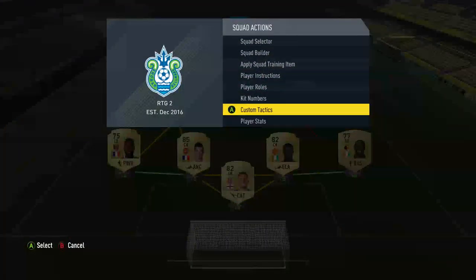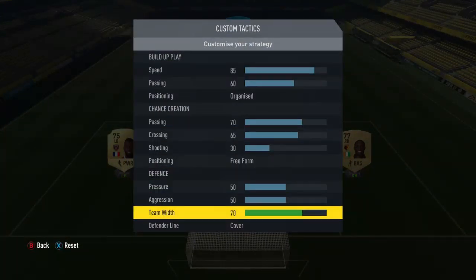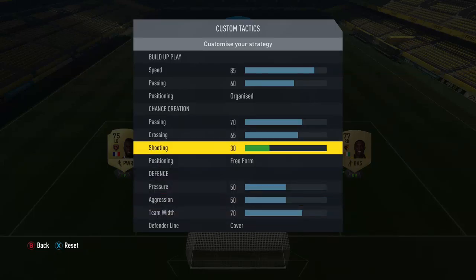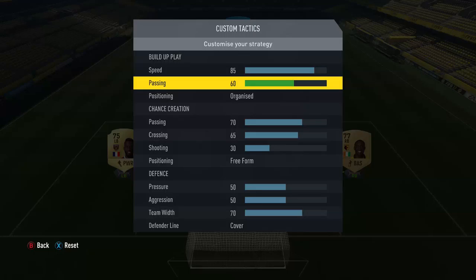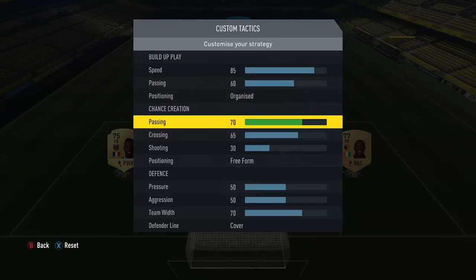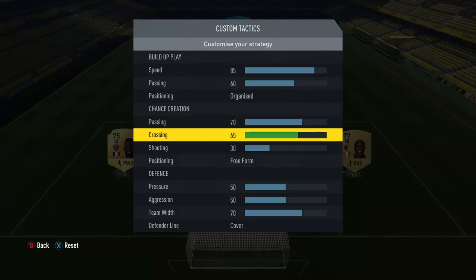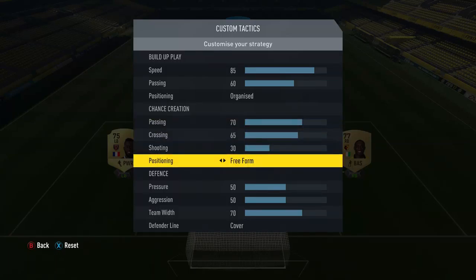Now the tactics you want to have on this team are as follows. These are the best ones to have on the 4-3-2-1 formation. We have speed 85, passing 60, positioning organised, passing 70, crossing 65, and shooting 30.